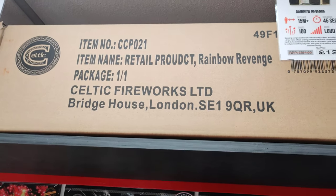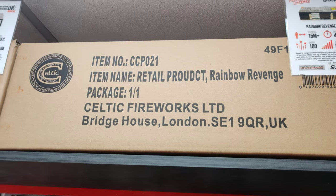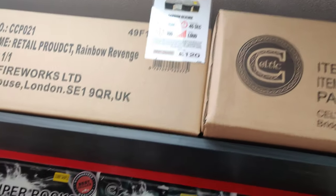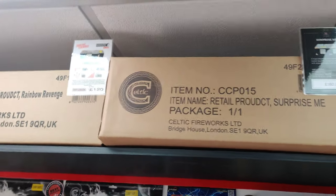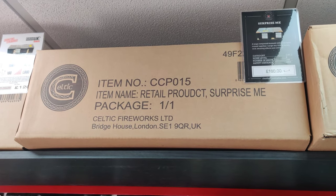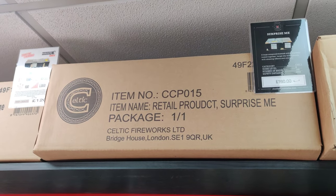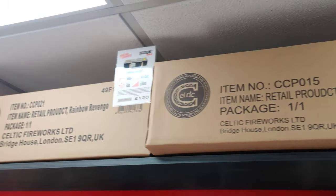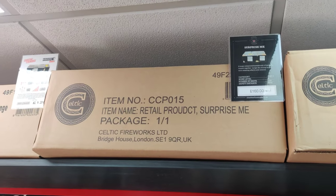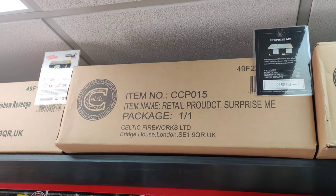Rainbow Revenge — lovely colors as the name suggests, and these are all Cat 2 as well. So for smaller gardens wanting a display in a box, consider these — they'll blow the audience's socks off. Absolutely phenomenal, but they are Cat 2 so you wouldn't fully appreciate them at eight metres — you need a long garden.